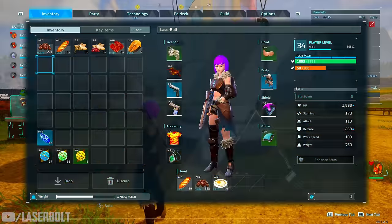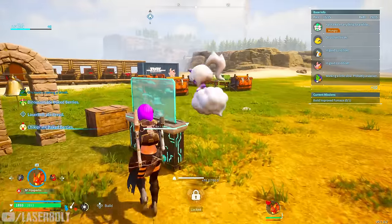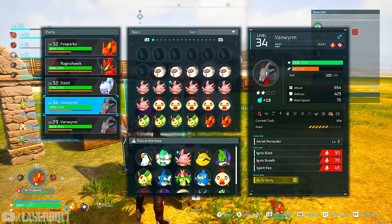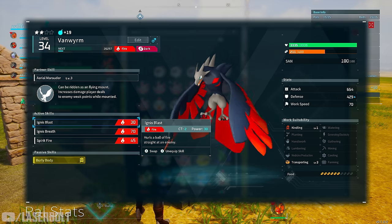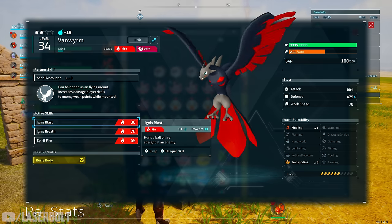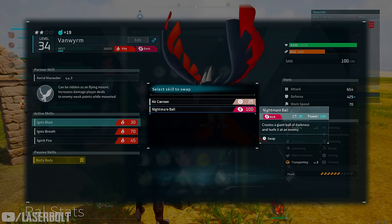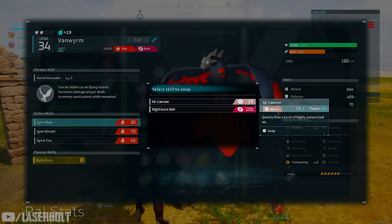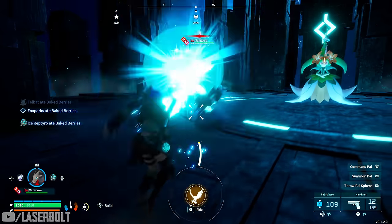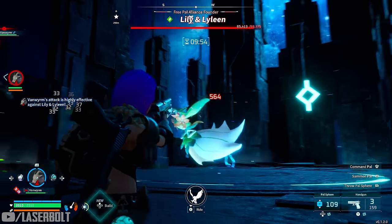Another thing you can do is swap skills when fighting specific bosses. For example, if I'm going to fight a boss that deals fire damage, I can swap his skills to fire-based ones. Since you've been using him, you'll be able to swap skills to make sure the pal is optimal for that particular fight.